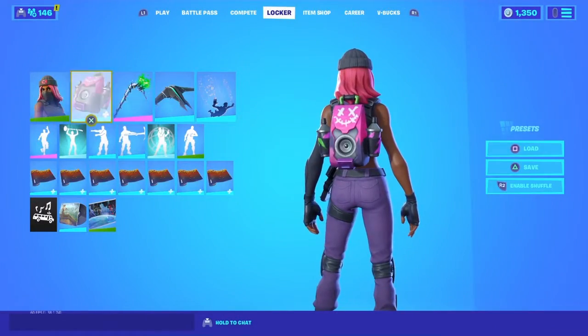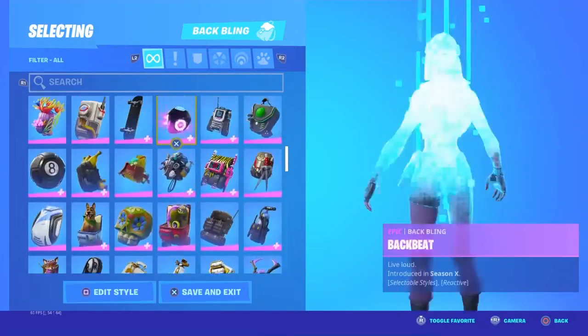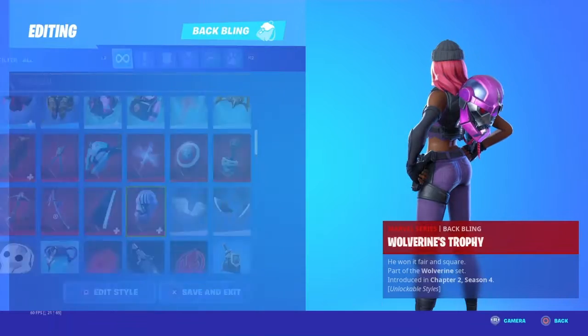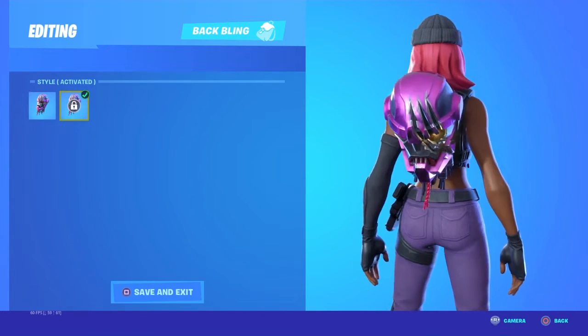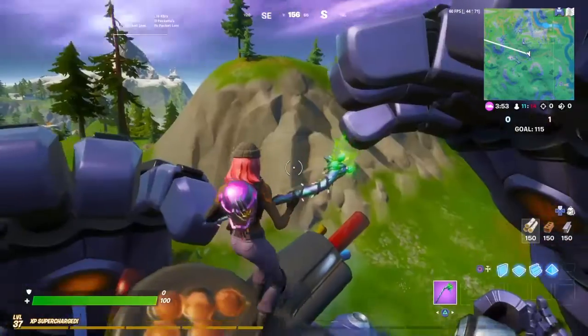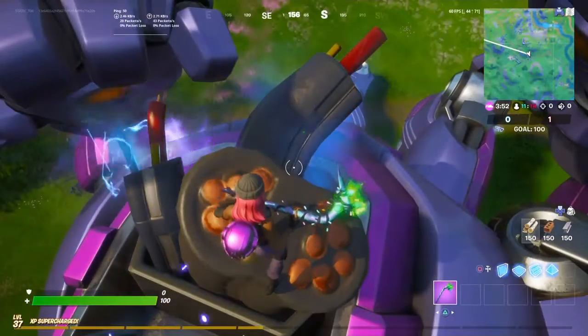Here's what you guys got to do: go into your locker, basically just equipment. Then you guys want to do a Random Rumble game — just to make it a little bit easier. Here's what the activated version looks like. Drop into the Sentinel Graveyard and land on the Sentinel with no head, and you'll be able to unlock the activated version of the Wolverine Trophy.